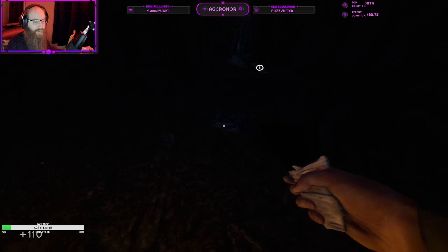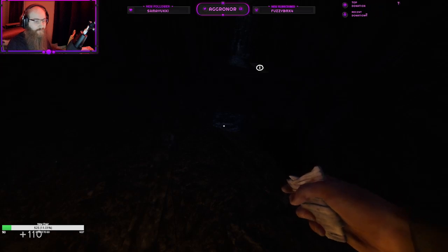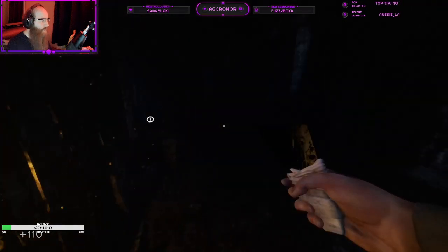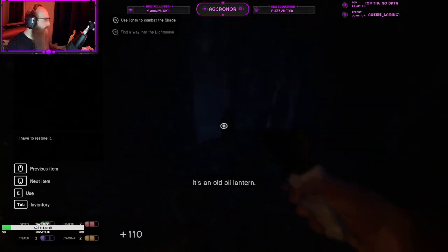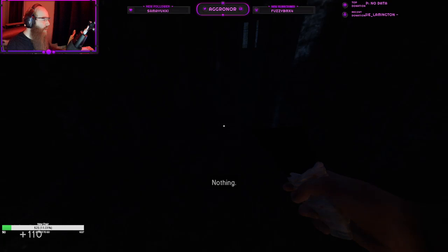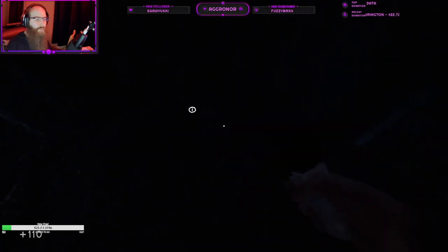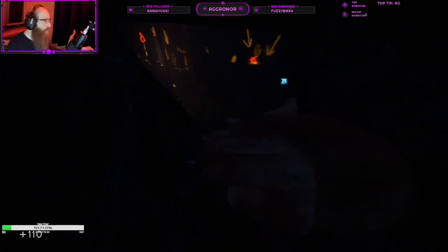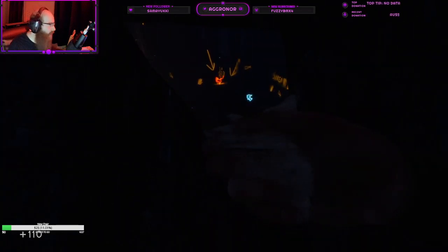Yeah, where do I put this? In the generator thing? Yes, one in front of the cabin, and one in the middle. It's an old oil lantern. There's multiple things hidden, Hammer. There's more than... you gotta use the mirror, and they glow orange. If you can see on my screen, that's what they look like.